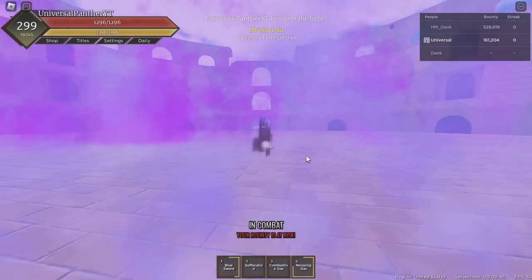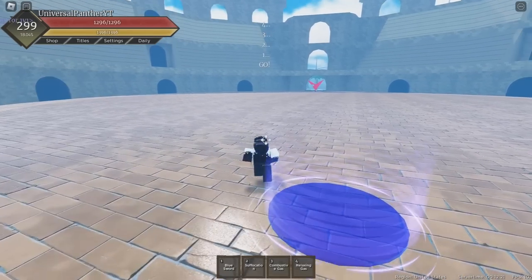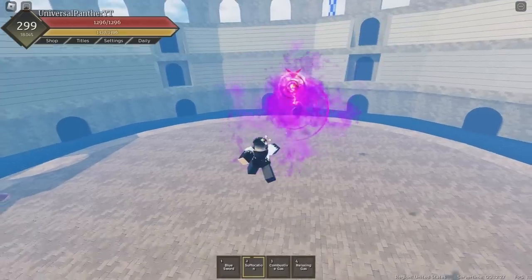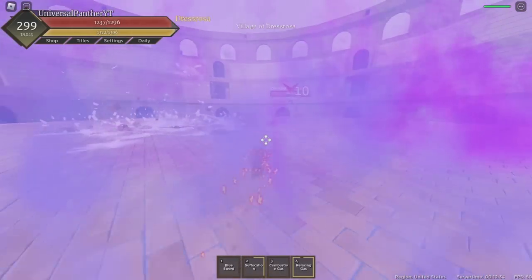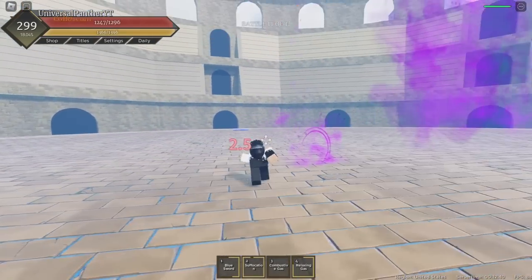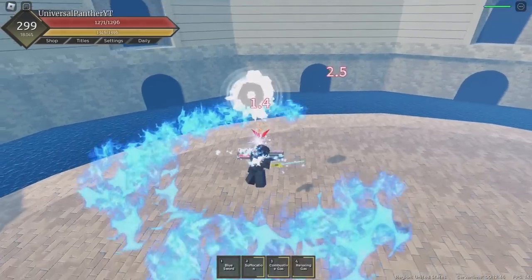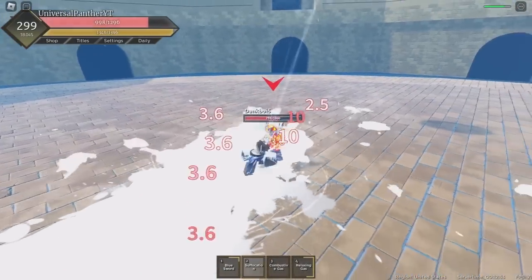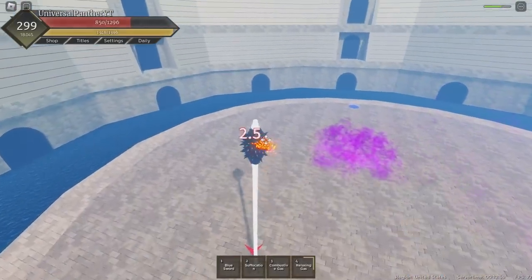Now we've got Dough — say less. Come here, I can punish that. One, two, three, four M1s into Mink, then back away. Oh, that doesn't work. I should have played that smarter and now I eat the Dough combo. If I can spam Suffocation to get out of the combo — the game didn't let me out of the combo.